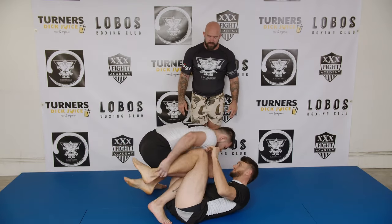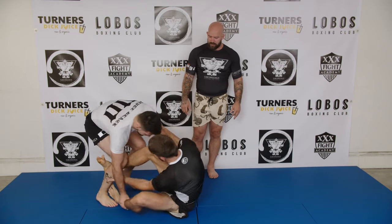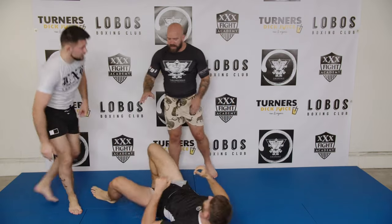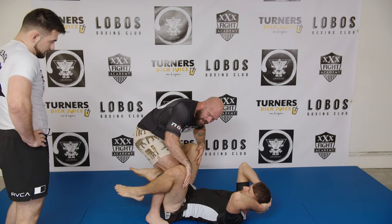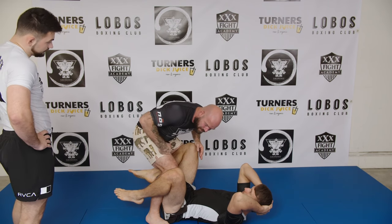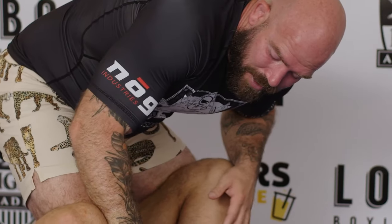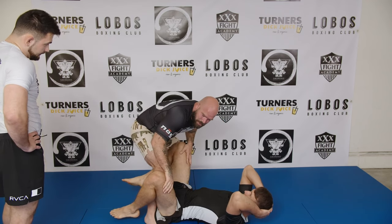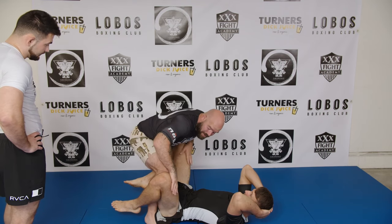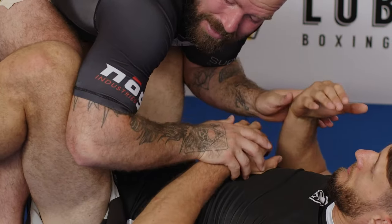Anytime he gets his feet back in, we just restart from there. Sometimes it's good to control the ankles, but sometimes what's better is blocking the thighs. For him to get his foot back in, watch how far forward his thigh has to go. If I block this thigh and this thigh — now try and get your feet back in. It's much harder. It requires far less energy, and it allows me to use my arms instead of my hands, so my hands can start fighting his hands while my elbows block his legs.